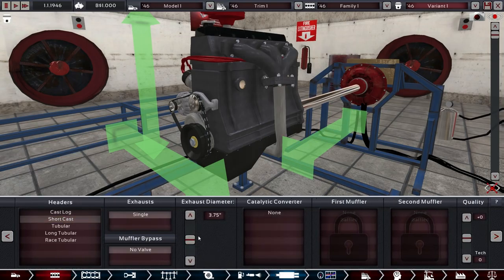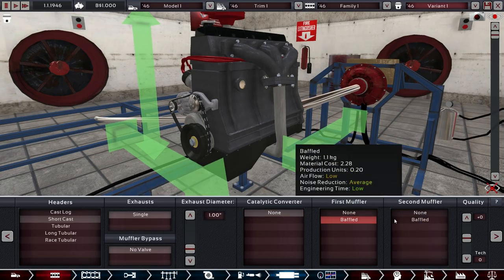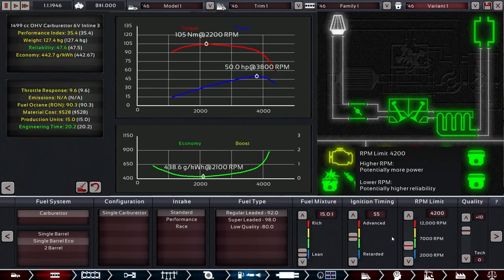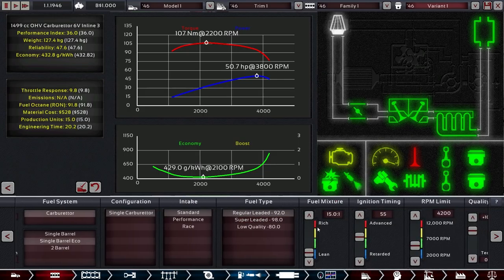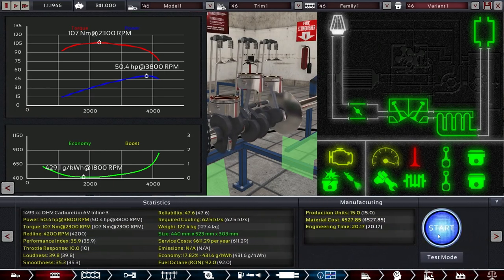We are not going to make lots of power — 45 horsepower, maybe a little bit more. We need to lower this a few steps and there we have it: 47.6 reliability from an engine in 1946 — that's pretty amazing. We just need to up the compression two or three steps and this engine is done. Those delivery car buyers really like reliability.